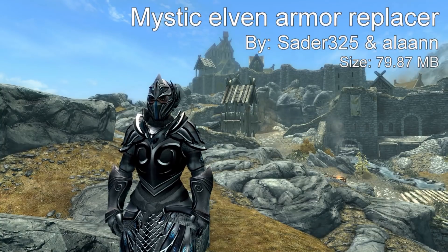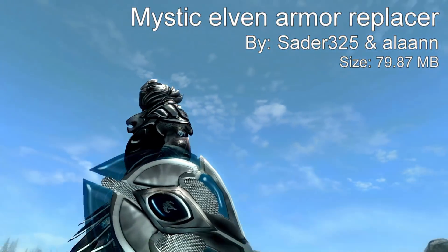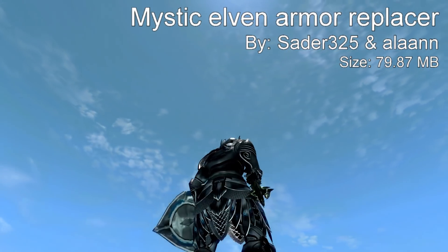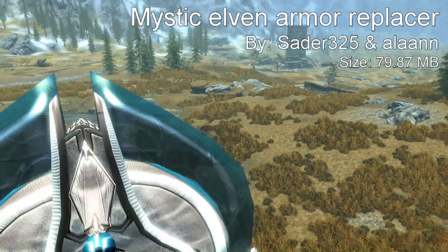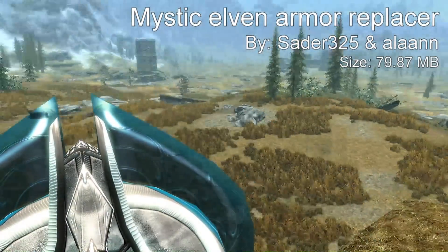I'm going to be showing you guys the shield — it has a little bit of a glass structure around it, like a ring filled with glass, and it's blue and silver. It has a nice little logo on it as well. I think it's a really awesome armor and it would be a great addition to your load order, so I'd recommend giving this one a try.